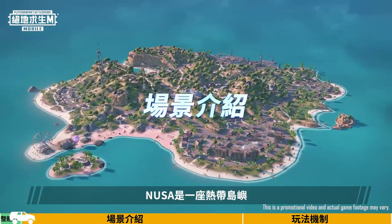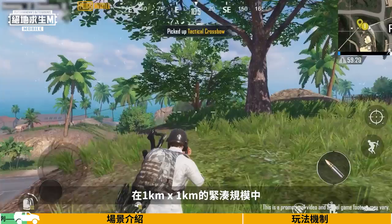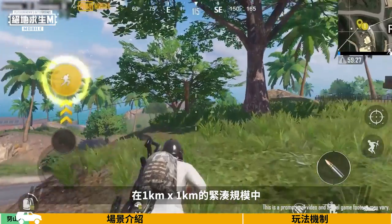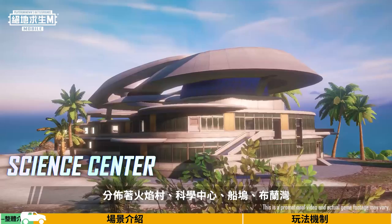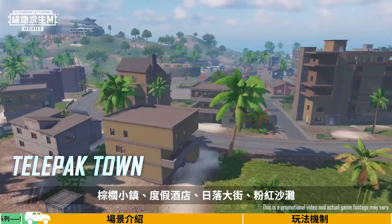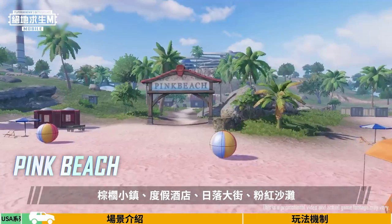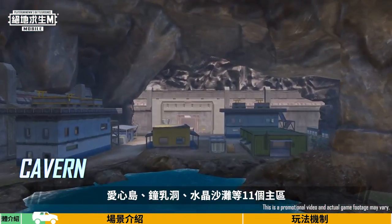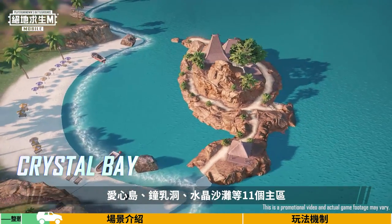Noosa is a tropical island with beautiful scenery and lush foliage. Within the compact 1km by 1km map, you'll find Flame Village, The Science Center, The Shipyard, Bulan Bay, Telepack Town, Regal Resort, Sunset Street, Pink Beach, Love Island, The Cavern, and Crystal Bay. These are the 11 main areas.